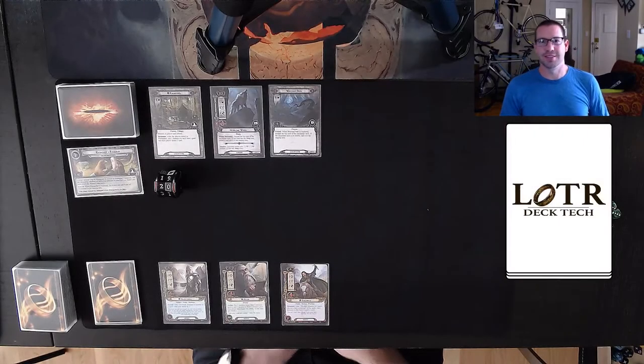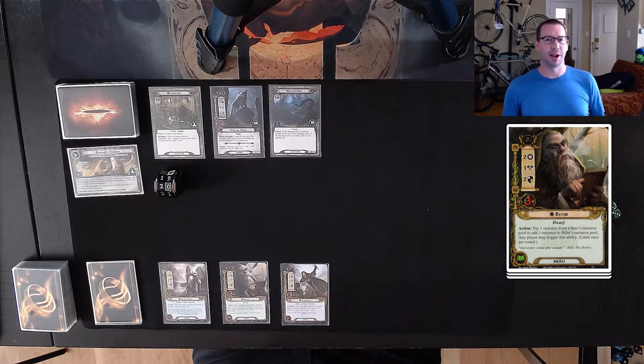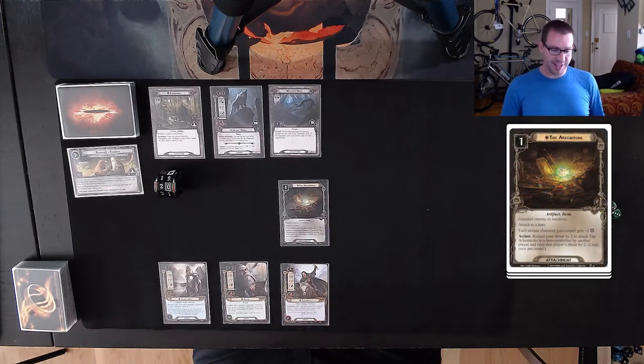Hey everyone, this is Chris, sometimes known as LOTRDeckTech, and this week bringing you another new deck exploring some of the player cards we just got with the Withered Heath. This deck is a style I've always loved — a three-hero secrecy deck with Glorfindel, Bifur, and Phaedrid. We're going to have a ton of resources over the course of the game to power out some big, expensive allies. And a lot of them are going to be unique, which hopefully lets you guess what the new card we're focusing on is. It's the Arkenstone.